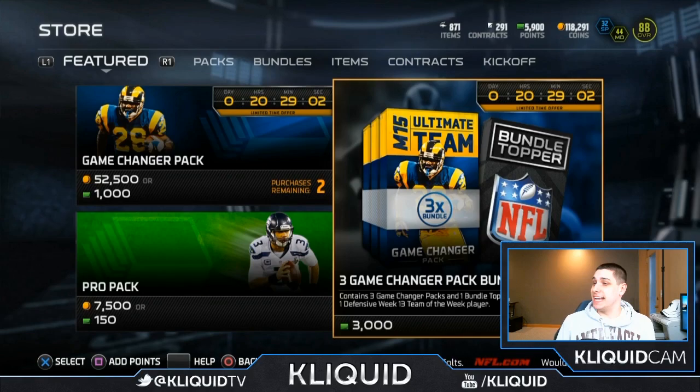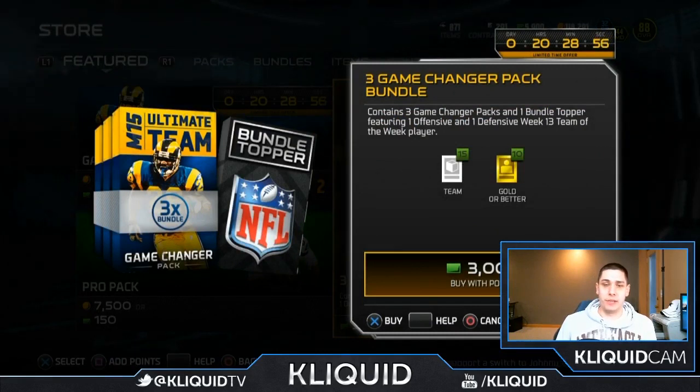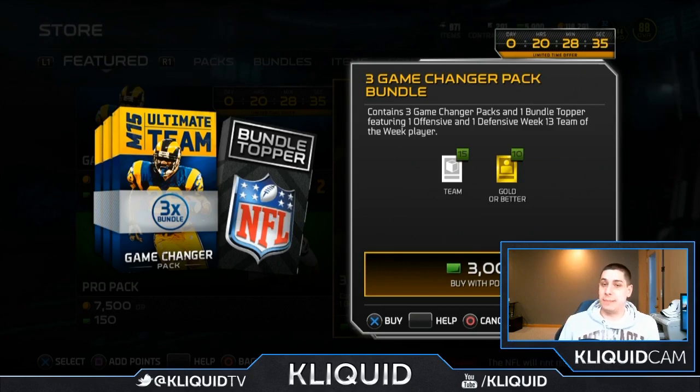So we have the points and it is now time to purchase. Here we go — 3,000 points. By the way, the fact that there's no convenient denomination to get exactly to 3,000 is kind of a pain. You either go with the $50 purchase, which is what I did, or a bunch of smaller ones. They should really make these more attainable in terms of denominations, but I'm guessing that'll never change.